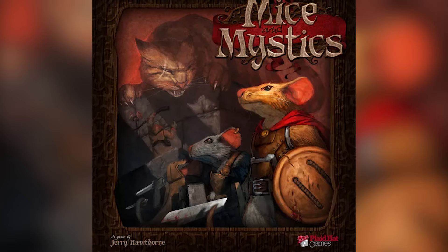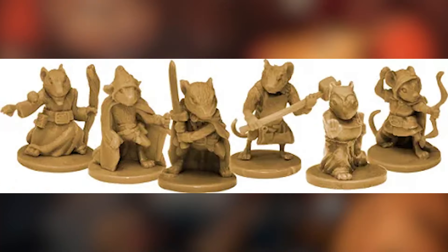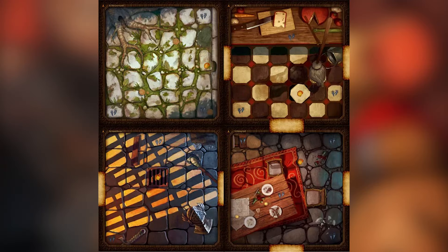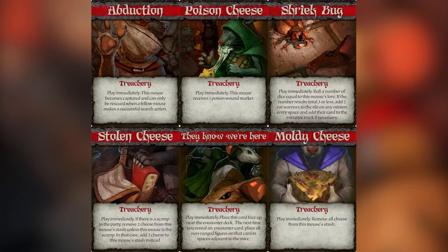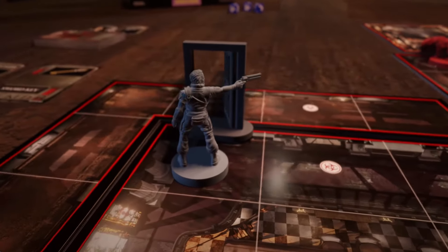Moving to a classic dungeon crawl game that still holds its value — Mice and Mystics. What I love about this game is the theme: you're playing as tiny mice and everything around you is big in comparison. You fight enemies like insects, face off against a cat, and try to gain cheese — it all makes for a very unique experience. It's family friendly, not too hard to teach kids, fits the dungeon crawl theme well, and you can even go on side quests to extend the campaign.